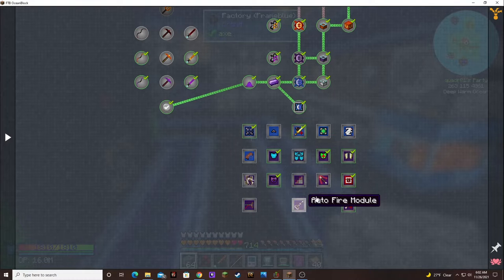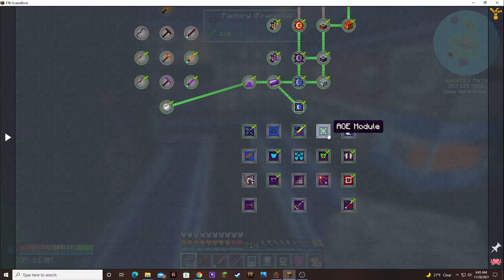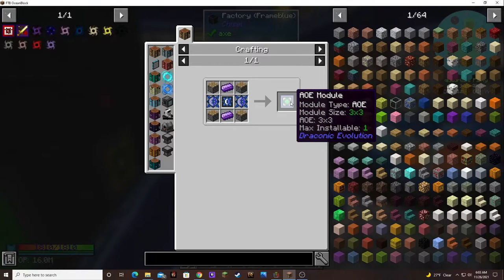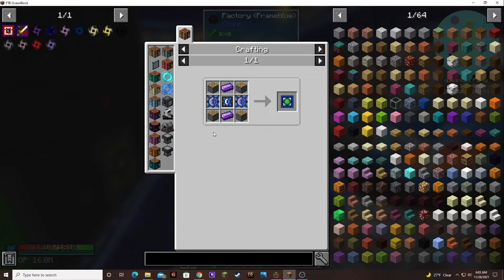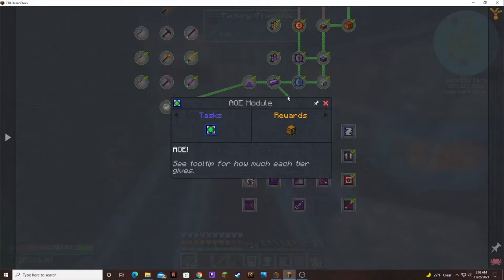Auto fire module, projectile velocity module, maybe this AoE module. I think that's for weapons. We can only have one. Let's see what this takes — it's not that bad. We can only have one though.